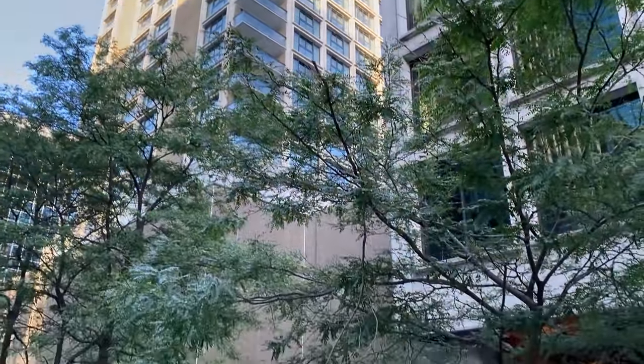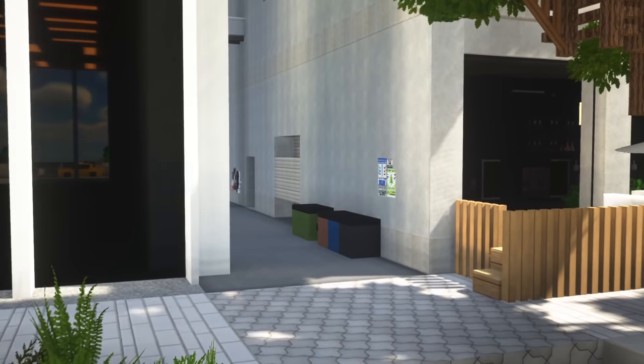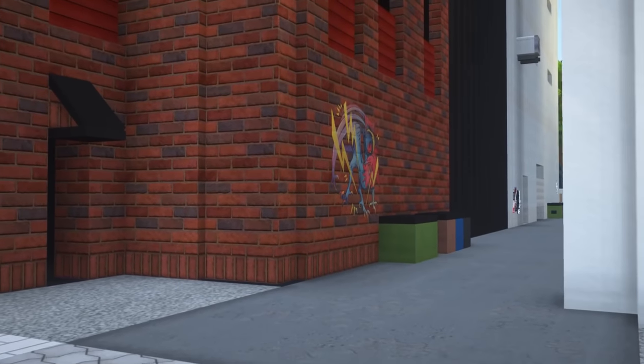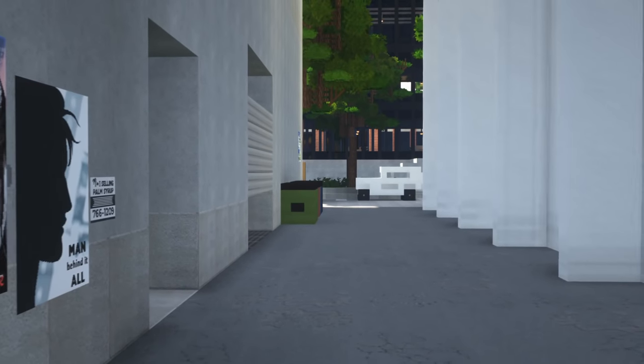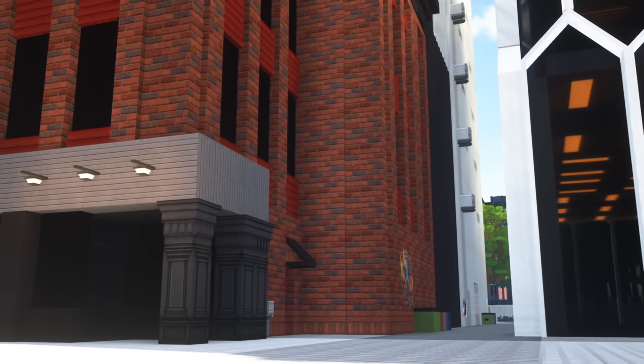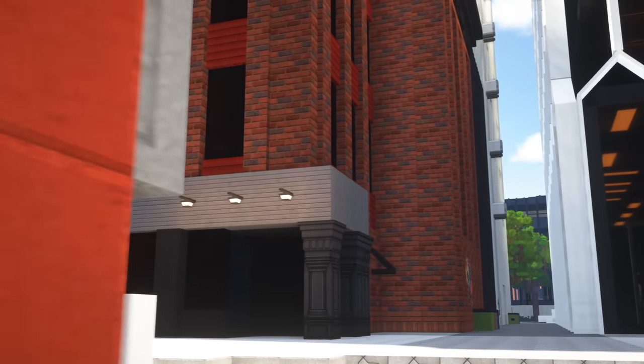Your city can't be perfect — you gotta add a little bit of grit, and one way to do that is to add back alleys. In these alleys, you can add some graffiti, dumpsters, or maybe a sketchy car or two. The more alleys you have, the more complex your city becomes. This will make it so that people will want to explore it even more.